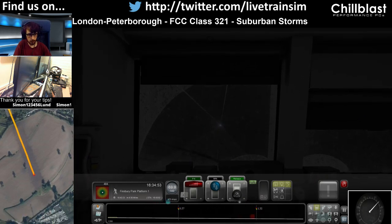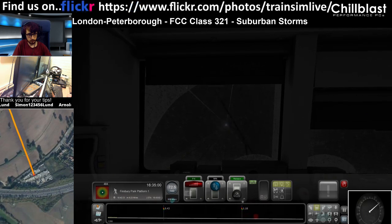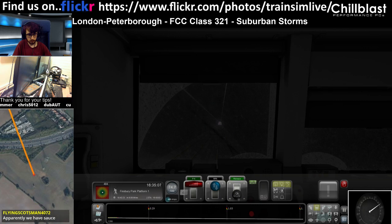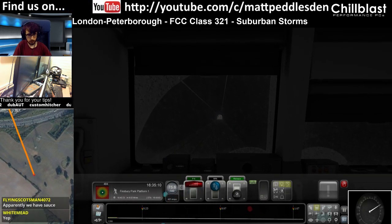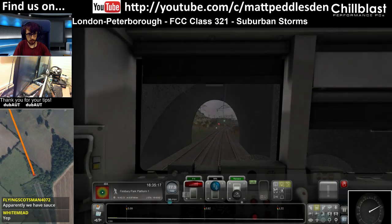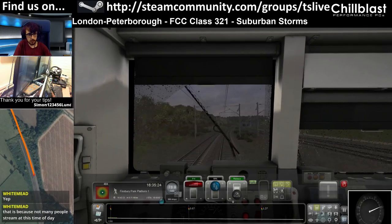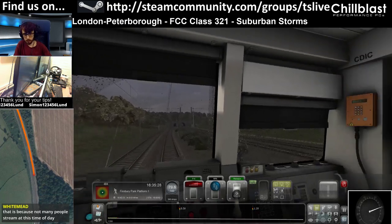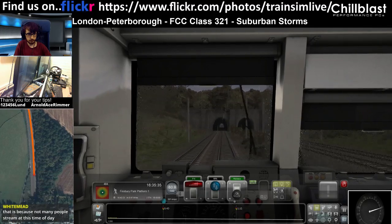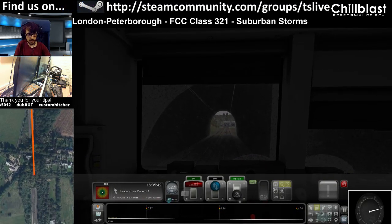Alright, so we're coming into the Potter's Bar tunnels now. I'll actually turn off the wipers in here. Green signal coming up. No need for the AWS. Turn the wipers back on. It's going to be raining out there. I've always wanted to go to this location in real life. It looks like a good place to do some railway photographing, just here on the right. Apparently we have sauce. I hope that's red sauce. I won't accept any others.